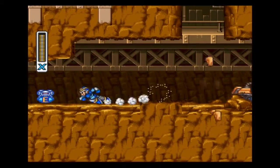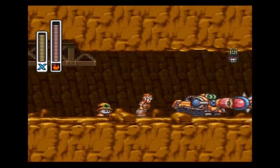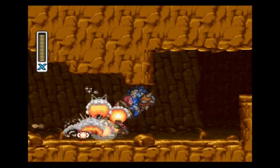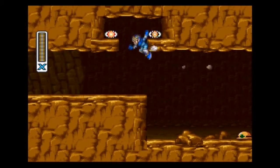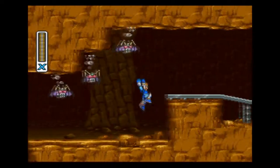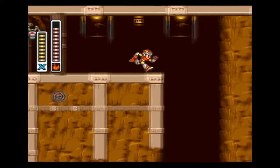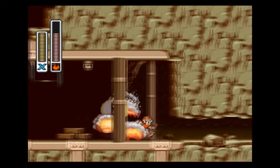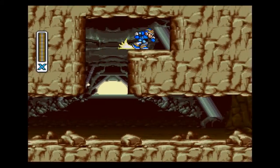Some people in my comments mentioned you can use the Fire Wave to destroy these sub-bosses and other sub-bosses — I knew that already, I just didn't feel like showing it off until now. Fire Wave really kills those guys fast. Storm Tornado and Fire Wave are both really good at taking down sub-bosses depending on the boss. You can get rid of the sub-boss and then go get the heart tank up here.